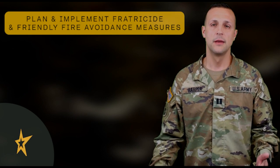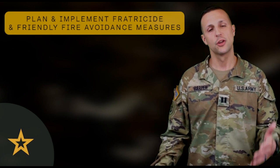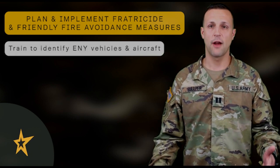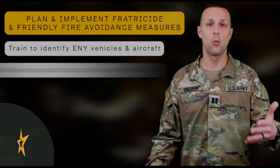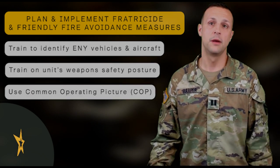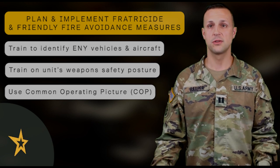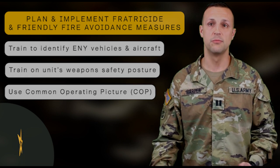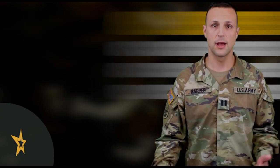Next, you have to plan and implement fratricide and friendly fire avoidance measures. Training is key here. Train to identify enemy vehicles and aircraft, as well as train on your unit weapon safety posture. Use the common operating picture, or COP. With that, you'll have range cards, an area sketch, and then plan for rehearsals. All are good ways to mitigate the risks of fratricide.